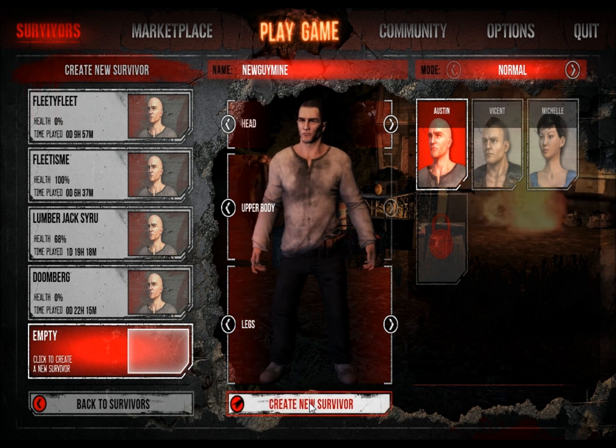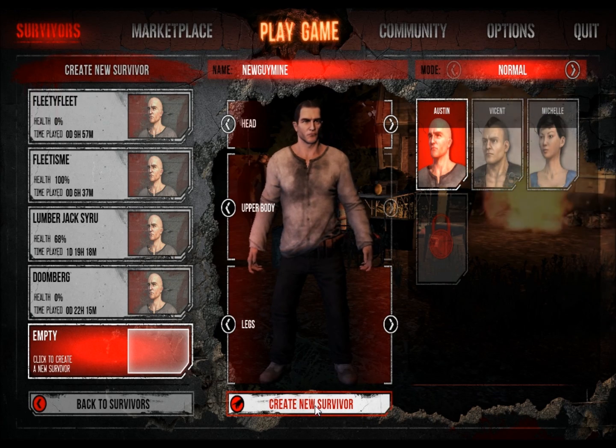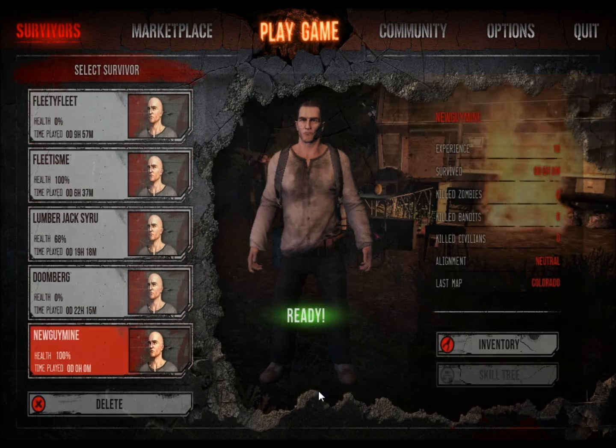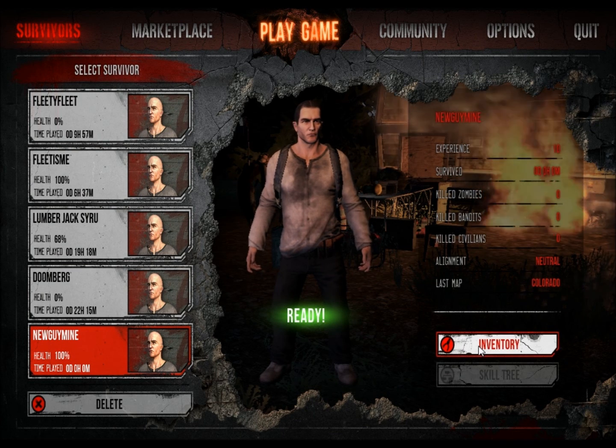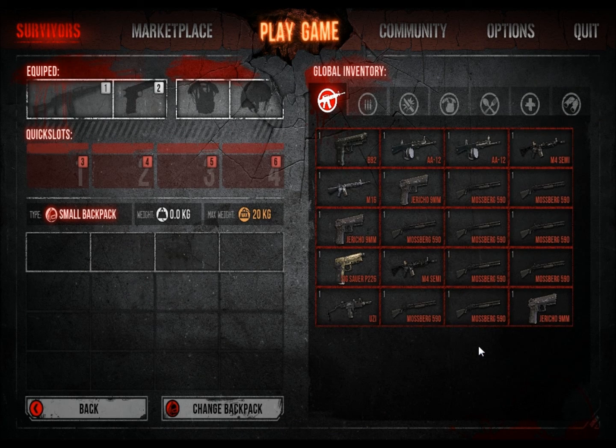I'll just go with this. Create. You can check your inventory from here. You have global inventory, which is when you go to a safe zone you can put your stuff in like a bank where all your characters can access it.